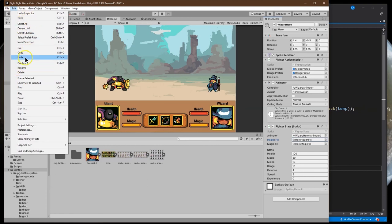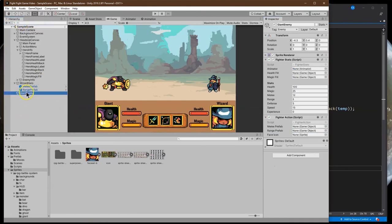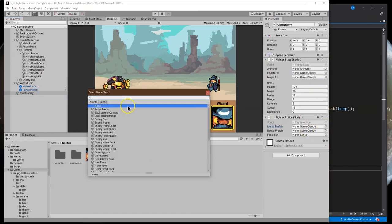Let's go ahead and save all of this - I usually just hit Control-S for save but I like to do things visually for videos. Now let's work on our friend the giant. We already got fighter here, which is great. Let's go ahead and do the melee prefab, which our giant doesn't have yet.